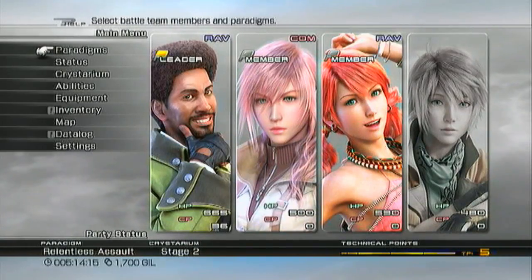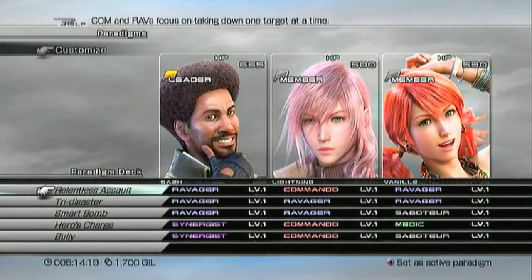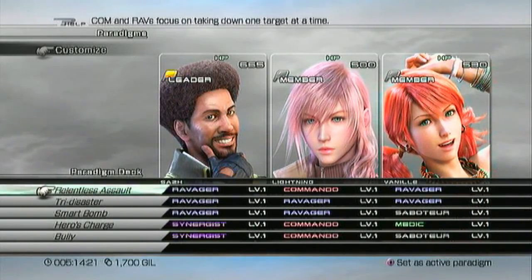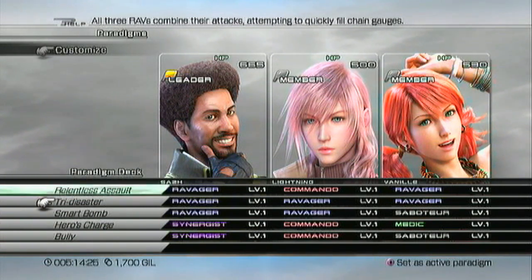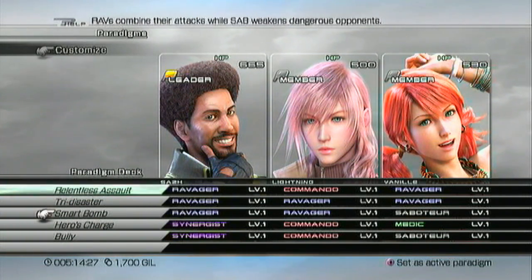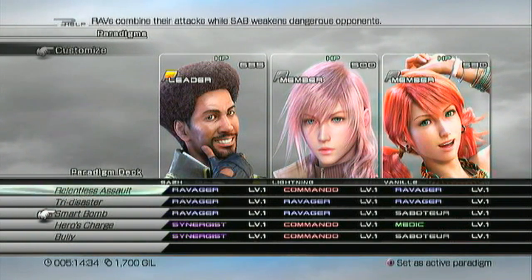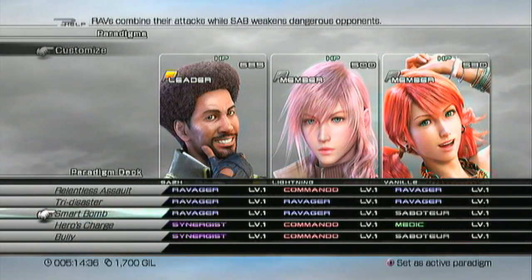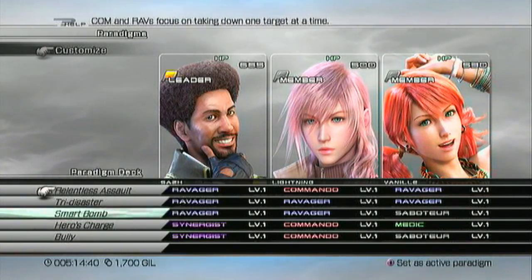Things are getting a little bit harder now. I have relentless assault, try disaster — you've got to have both of those at all times — and I created smart bomb, heroes charge, and bully. I'm going to go ahead and set smart bomb as my priority so it's going to start on that.